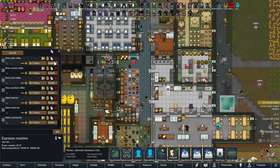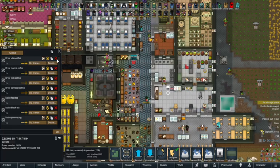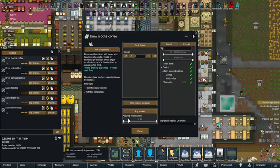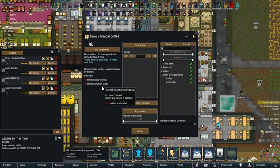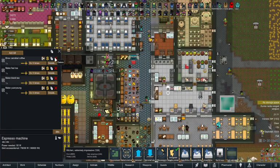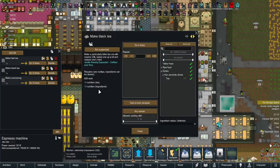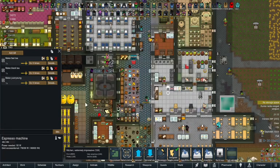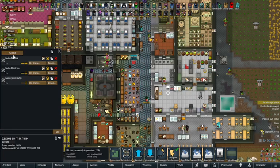Espresso makes espresso coffee. You can reheat iced coffee if you put it in there. Latte coffee is coffee and milk. Mocha should be coffee and chocolate, as you'd expect. Irish coffee is coffee with whiskey. Cannibal coffee is coffee with human meat — I've got humans, just haven't butchered any. And 25 tea leaves will get you fast tea. Black tea is tea with milk, if that makes any sense.